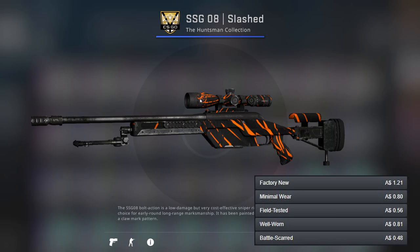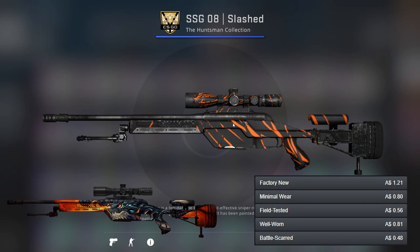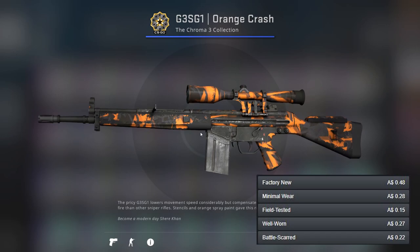Moving on to the Scout, I've gone for the Slashed — it's a pretty nice skin that I haven't seen used much in games. For the better option we've got the Dragonfire, which is possibly the best Scout skin in the game I'd go as far as to say. Definitely debatable, but yeah, very nice.